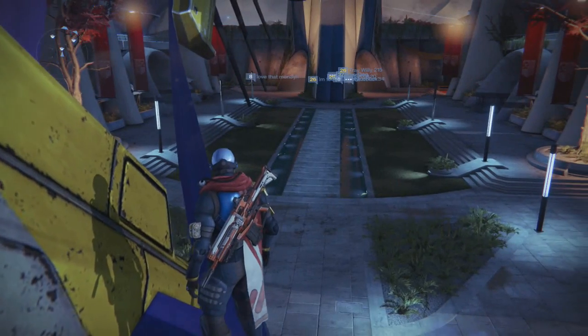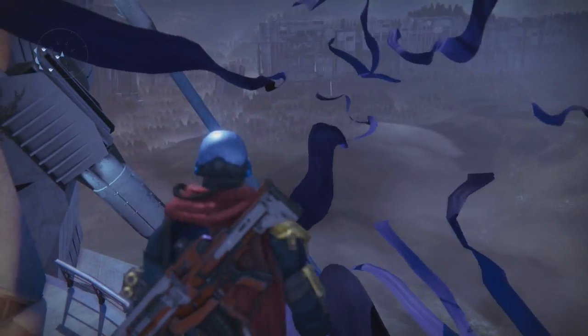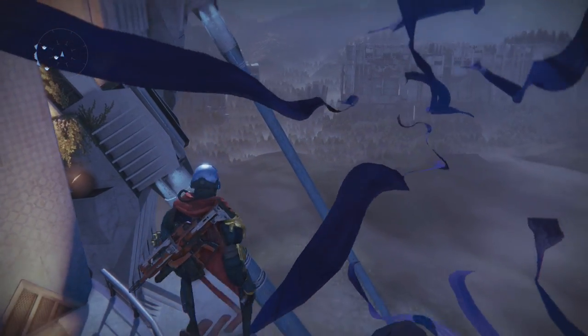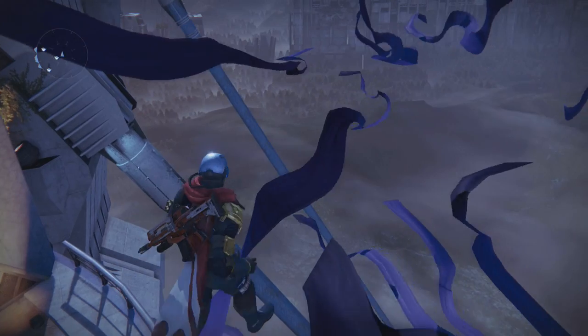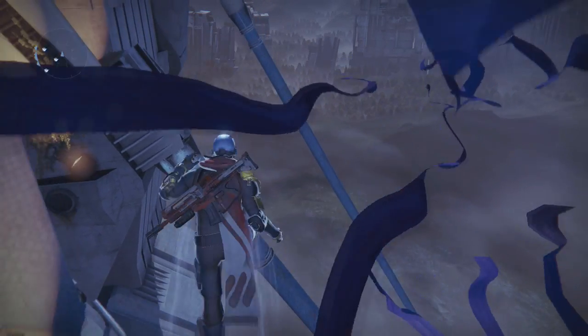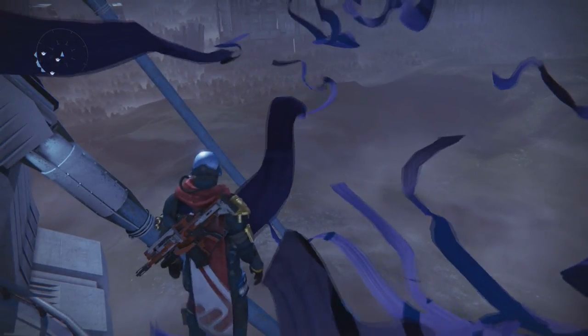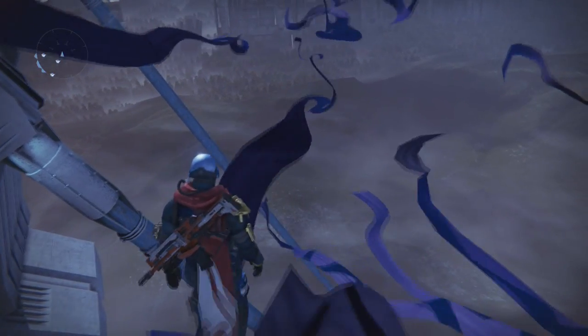From there you can jump to the left to the next purple tarp. This is where it really gets tricky — the purple tarp keeps going in length, but you can only actually walk until the tarp does a crossover and folds. That's about as much length as you have before you fall off.